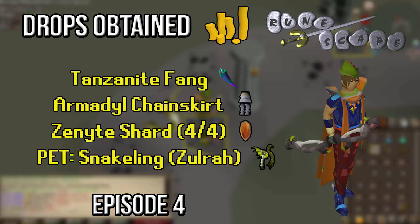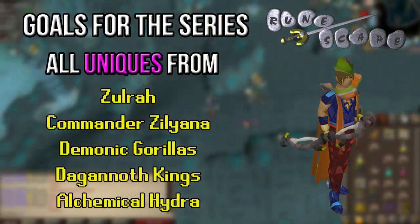Very nice top two drops to get out of the way. From Zora I still need the onyx, the magic fang, and the Cerberus visage, plus either a jar or a mutagen. All the Zenites are done, though I'll keep doing black demons for profit. Still need another monkey tail to technically finish the collection log since getting the bow. Very decent drops in this video, nicely switched up with Armadyl and Zora content.